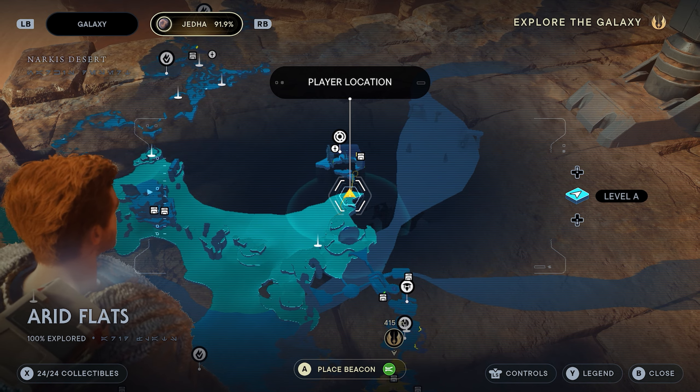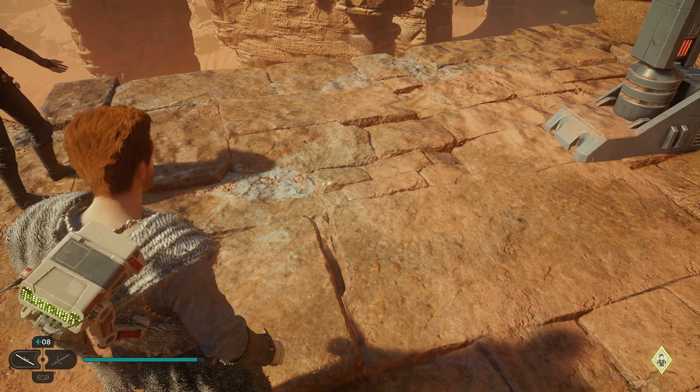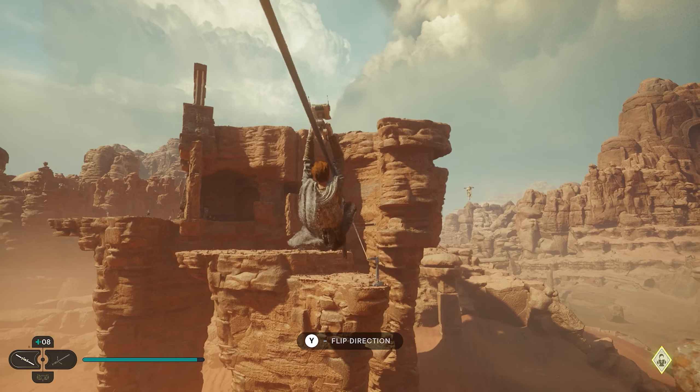We're going to start from the beginning of the Path of Persistence. You guys can see we have the anchorite base meditation point right nearby, so you can just use that to get over here. But once you get over here, we're going to take the zipline to make it across.